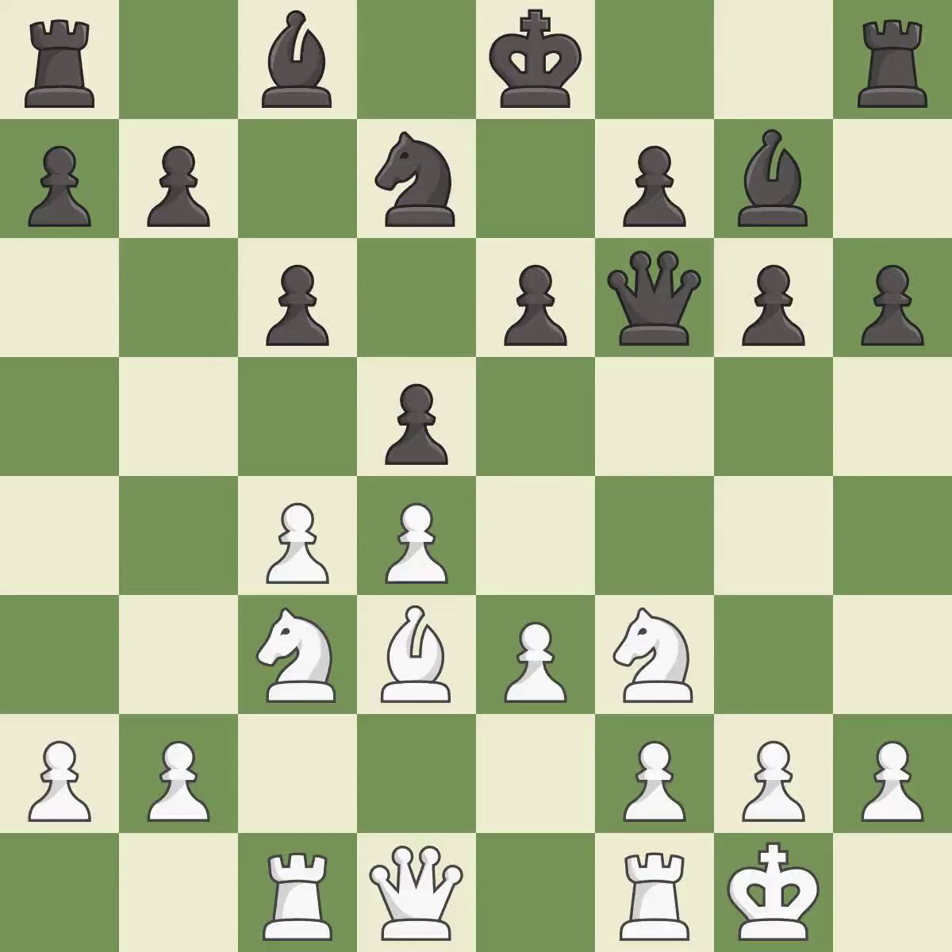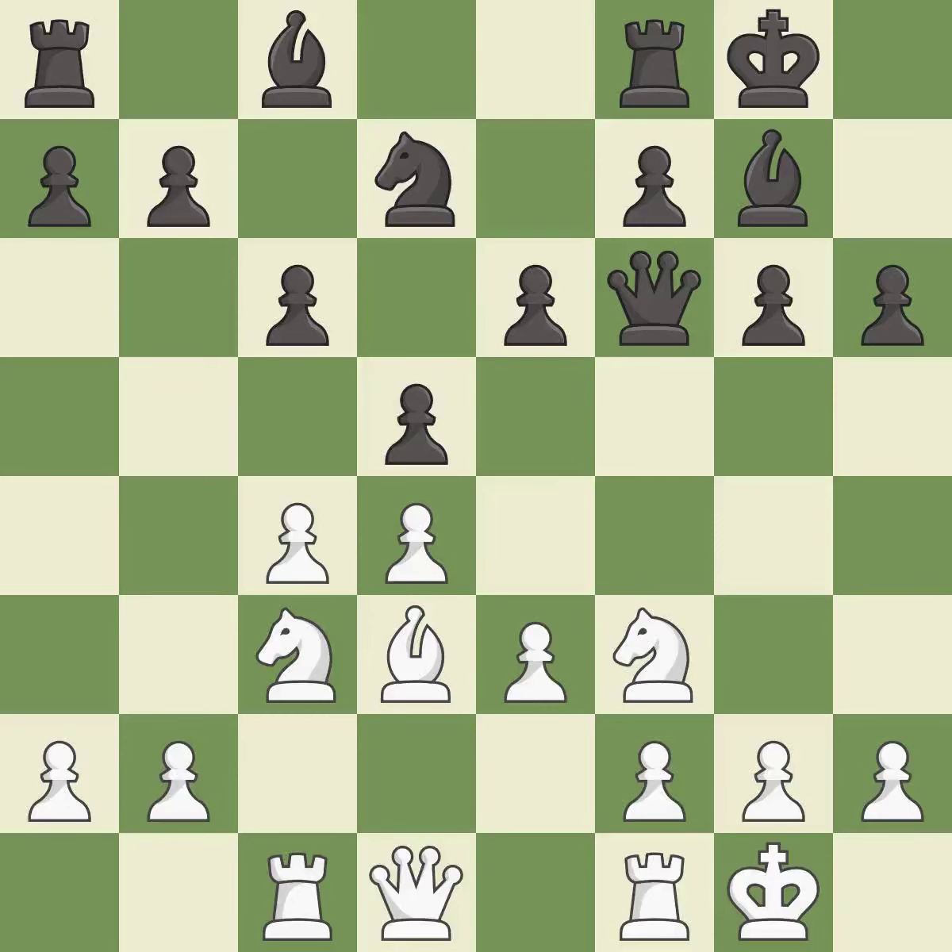Castling gets the king to a safer square, out of the center of the board, while also developing a rook. Castling kingside tends to be safer because the king is further from the center. Castling also develops a rook while moving the king to safety. Castling to the same side of the board as the opponent tends to lead to less sharp positions as compared with opposite-side castling.